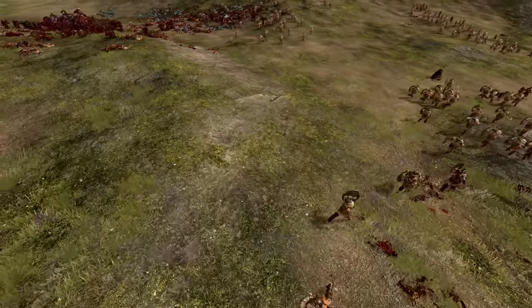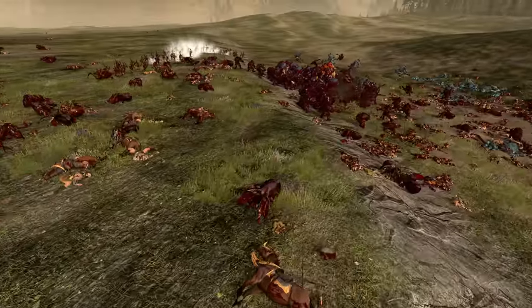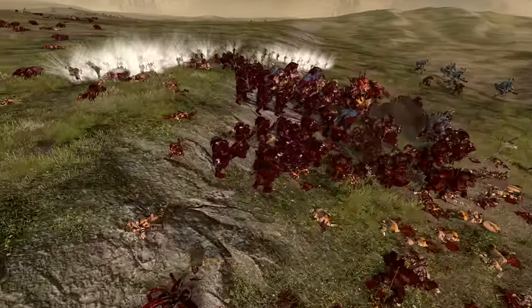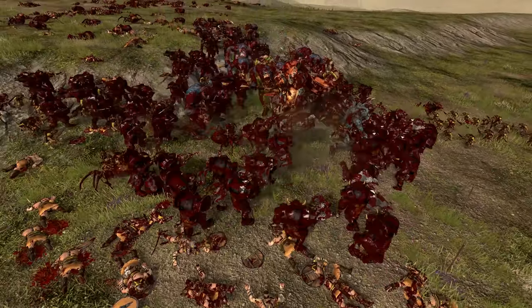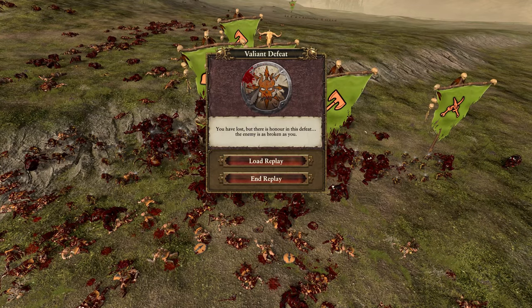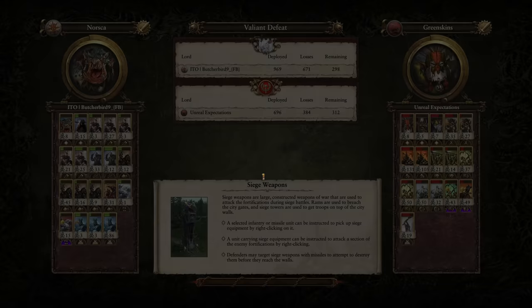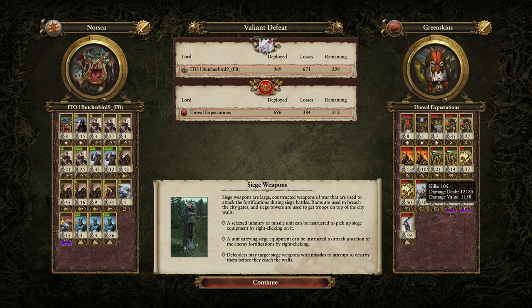Another huge advantage of Black Orcs is their thick mass. They are one of the heaviest infantry units in the game in terms of mass, both value and weight classification — just absolute meatbags. It's really hard to pull through them. They're one of the units that defines the Greenskin front line as arguably the best in the game, one of the top infantry factions for sure. Black Orcs are a big part of that.